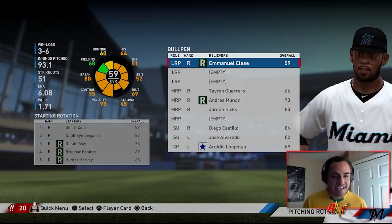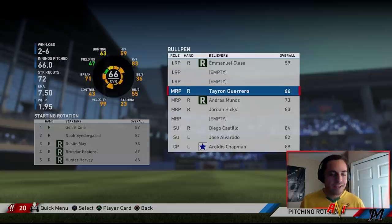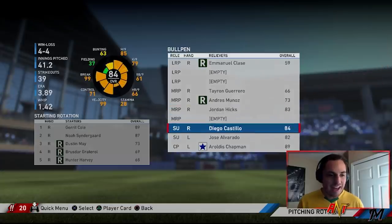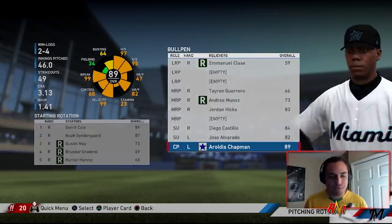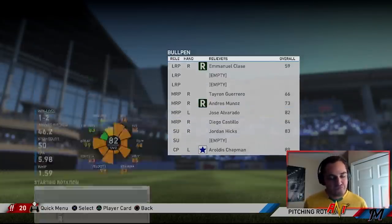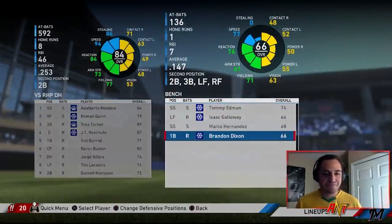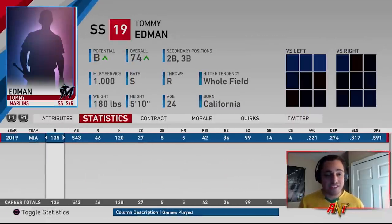Emmanuel Clase — class A maybe, not sure. Ty'Ron Guerrero didn't do great. Muñoz was meh. Jordan Hicks was pretty solid. Diego Castillo was meh. Alvarado was meh. Chapman was pretty good, though the WHIP is a little high — you normally want it around 1.2. Probably should have put Hicks as closer and let the others handle middle relief. Pretty disappointed with the bullpen as a whole.